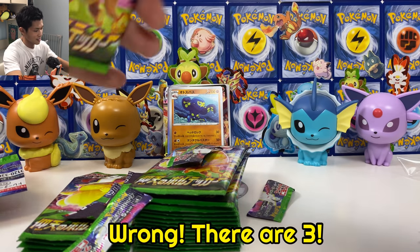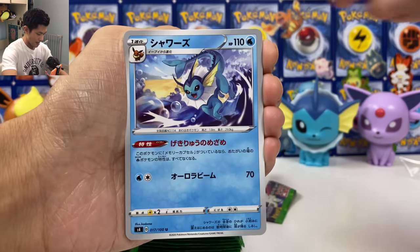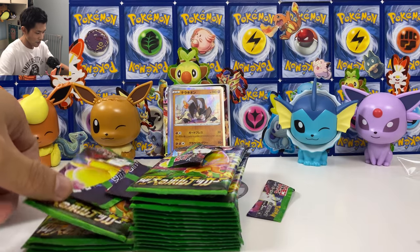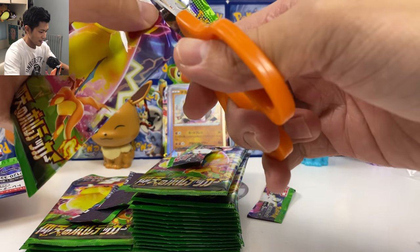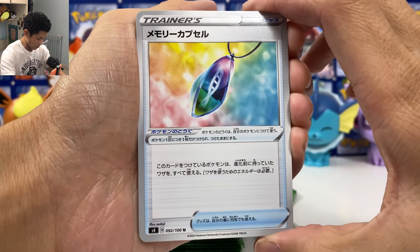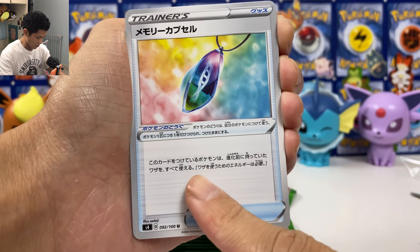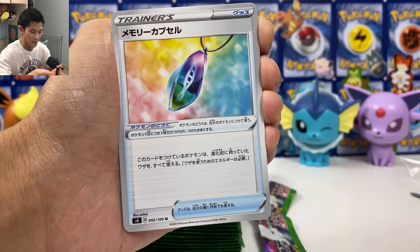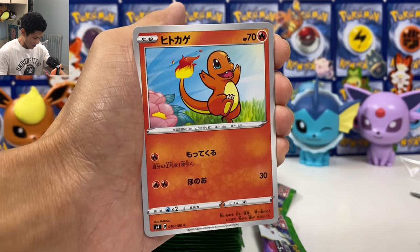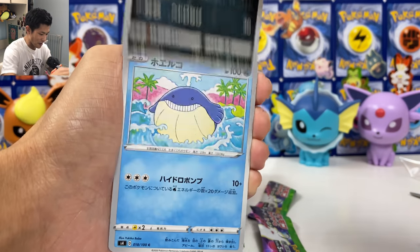So there are only two gold cards in this set — the telescope and the Obstagoon — plus a bunch of full arts and Hyper Rares. We got another holo card. We got the memory capsule — you can use the attack from your previous evolution Pokémon, so Charmeleon can use the attack of Charmander. We got Charmander right here — this artwork looks so good. We got Charmander, Charmeleon, and we got Charizard as well.